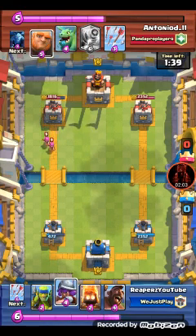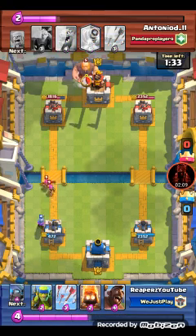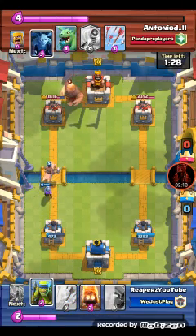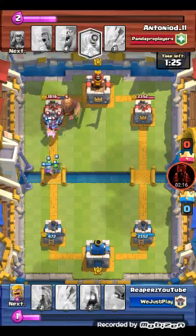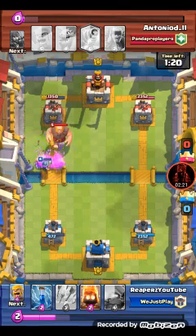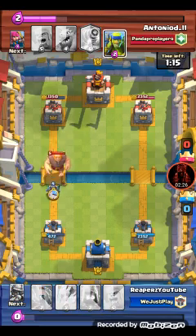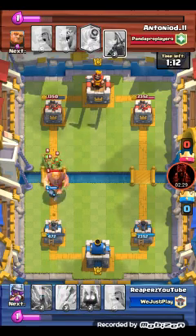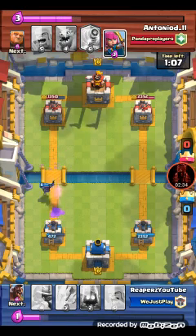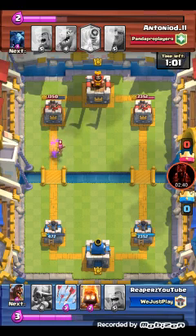Well played there. Got positive elixir. Archers go after my musketeer. Starting with a hog rider. We had those spear goblins ready. He had to use that zap - that's why I love the zap, it's such a good card. I set those archers down with almost a minute ready to go - at least kill one of them. I was really happy with that.